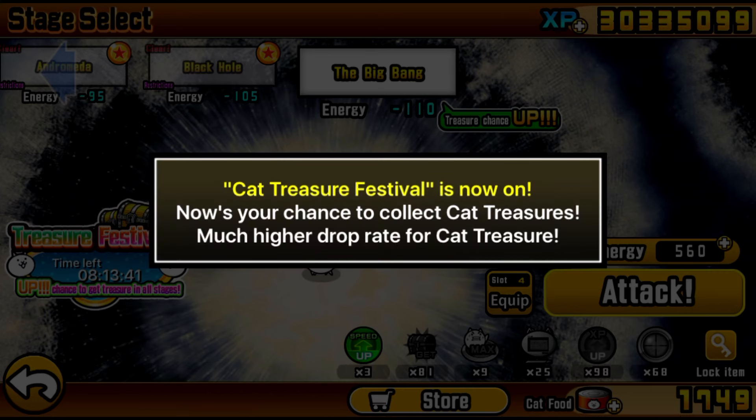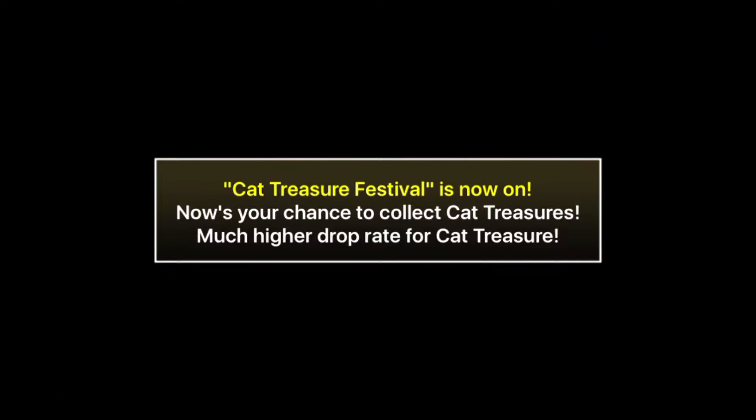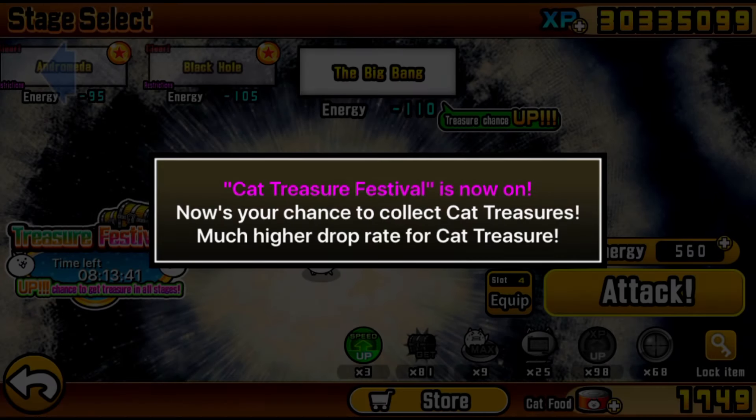Yo what's up guys, John Boogle here, and here we are with the Cats of the Cosmos 2 Big Bang Guide. Now before we even get into this, make sure you absolutely have the Cats of the Cosmos 1 treasures done. You don't need all the treasures, but the important ones you must have at superior — all of the starred alien treasures, the anti-alien treasure, and the mystery mask treasure — get all of those to superior and then you can continue forward into Cats of the Cosmos 2.